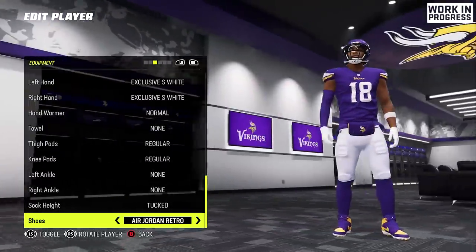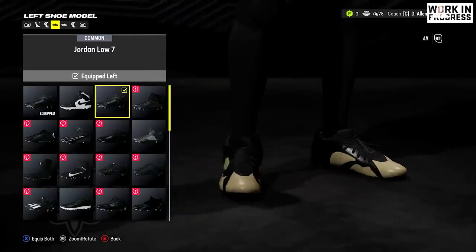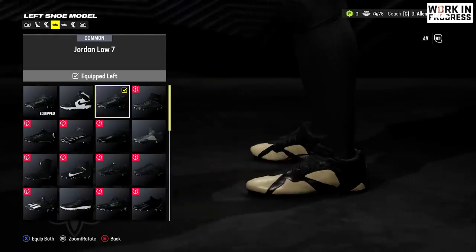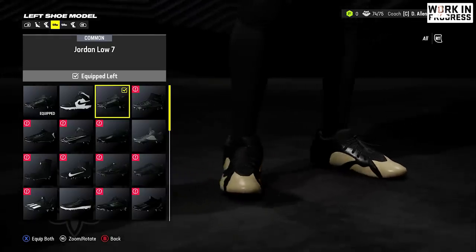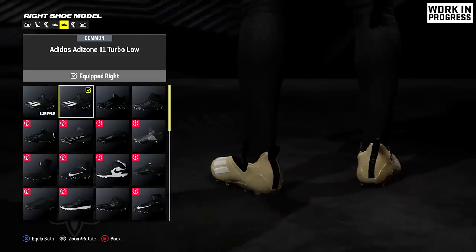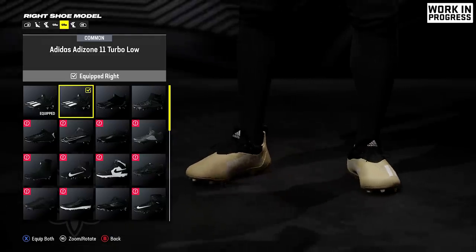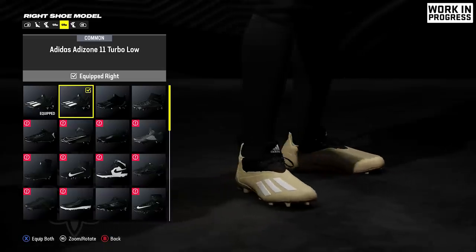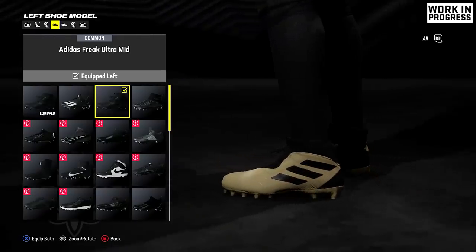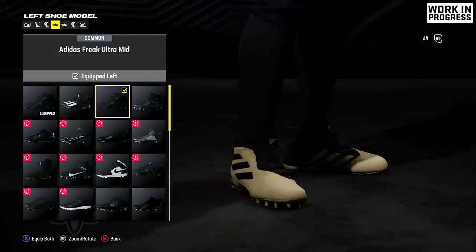You can see on Justin Jefferson they look way better this year. They also added the Jordan 7 low — they already had the mids in the game, and we usually get a new pair of Jordan cleats added every year. We also got some new Adidas cleats: the Adizero 11 Turbo low and the Adidas Freak Ultra mid. It's nice to see more Adidas stuff in the game cleat-wise, and they've got them on Alvin Kamara, who does rock Adidas on the field. So if you don't want to rep Nike or Jordan all the time, you've got a couple extra options with new Adidas cleats.